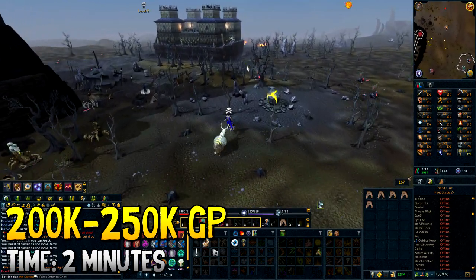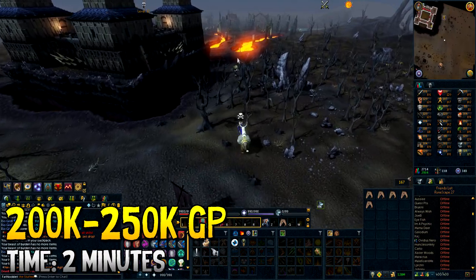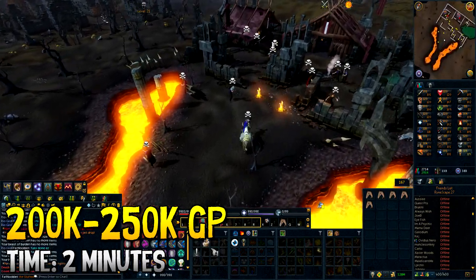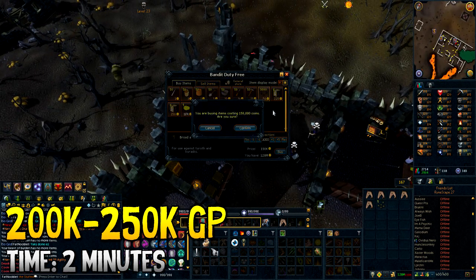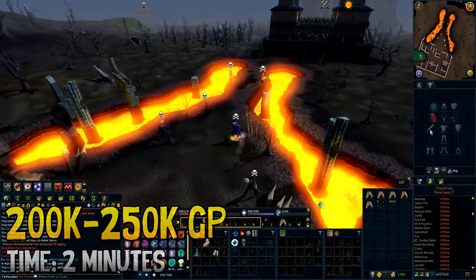For the newer shop, it's in the bandit camp in the Wilderness. You have to make sure you're skulled so they don't kill you. You can also buy some of the bloodweeds there for a little bit of extra profit. And for another method later in the video, I also buy the vial of water packs. This method is 200 to 250k profit, really depending on the market, and it takes about two minutes.